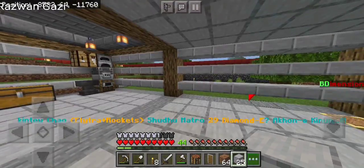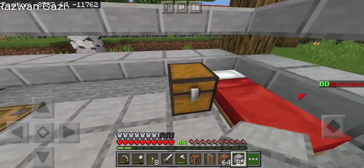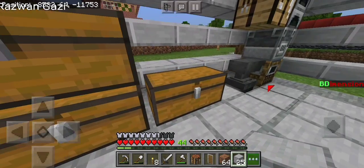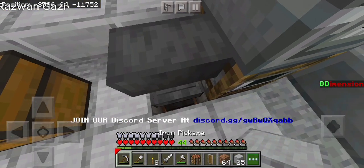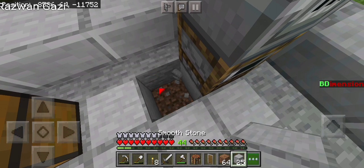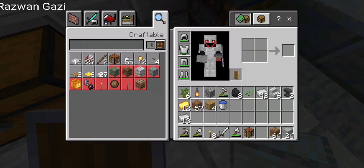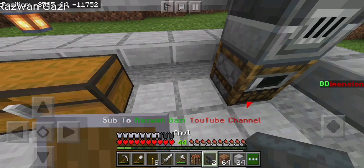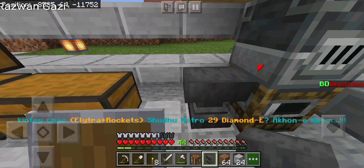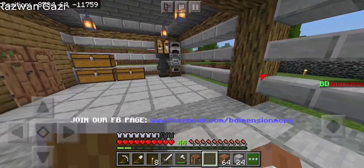I fixed some issues I was hoping wouldn't happen. The bed was just falling over and I fixed that by placing it side by side — I think that's just a bug. I'm gonna break these two blocks I placed while building. Let me grab that, place it over here, and here. It's okay and good to go.